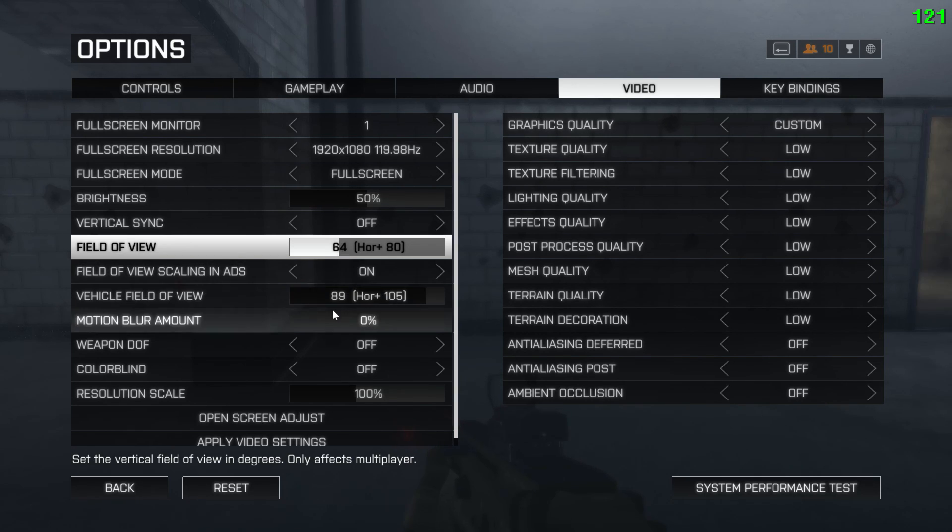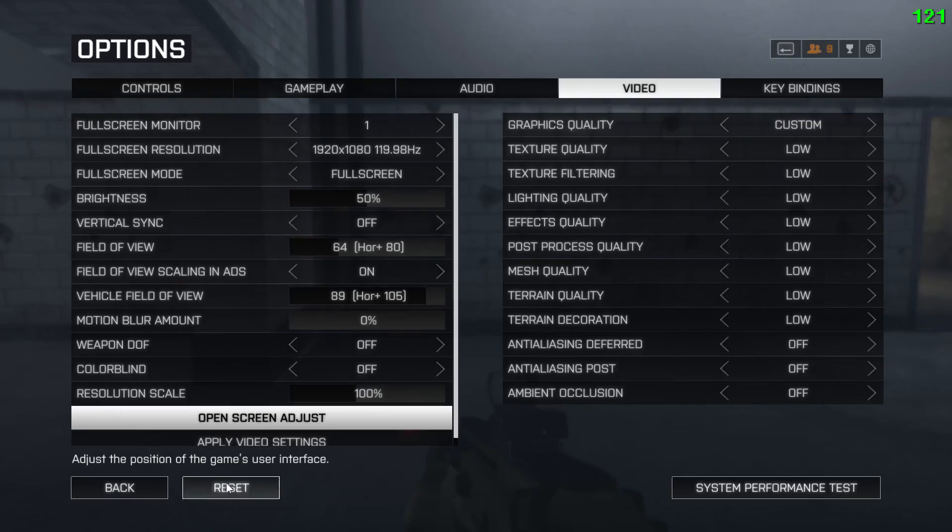For things like motion blur and weapon depth of field, I have those off or at 0%, so there's less blur on my screen. Resolution scale should be at 100% unless you're having performance issues. For on-screen adjust, I have it set to the lowest it can go in-game, so that things like my minimap and ammo counter are a lot more centered.